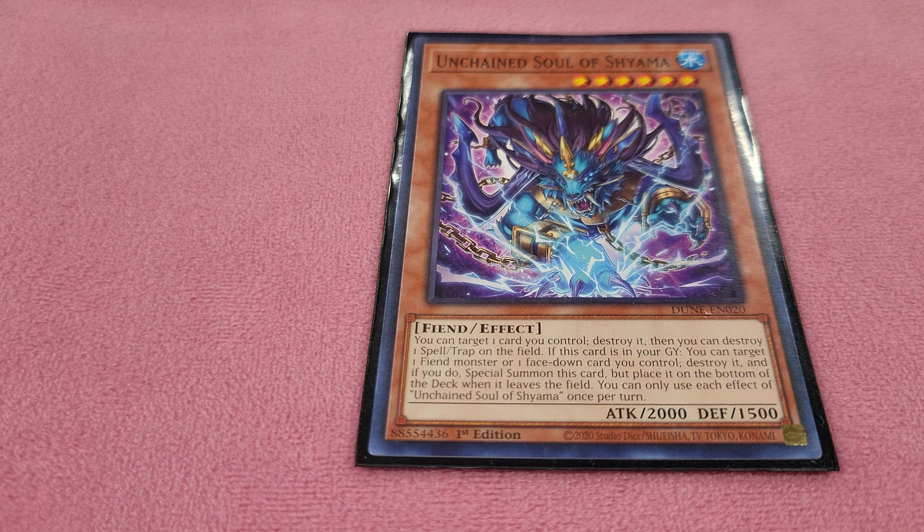Next is Unchained Soul of Shayama. This card is really good when it's not in your hand — it's one of the bricks in the deck. It belongs more in the graveyard because it summons itself by popping a face-up fiend or a face-down card. You can destroy one card you control and one spell or trap on the field. You can chain it off of Yama — destroy something on the field, Yama's in the graveyard, it'll chain and special summon itself to then summon the red dog. So you can have your level six XYZ those monsters.